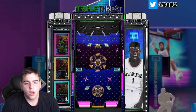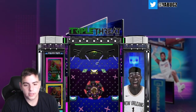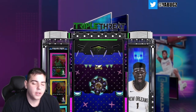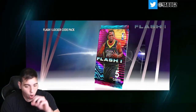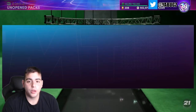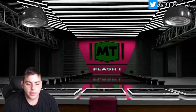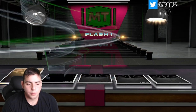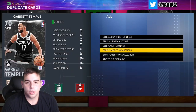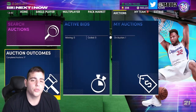On next gen Xbox, the ball drop is super slow. We get the flash one pack. Flash packs are absolutely the worst packs you can pop — they have the worst odds by far. For the flash pack, nothing glowing as per usual. We get Kevin Love and Spencer Dinwiddie, so nothing good in those packs.